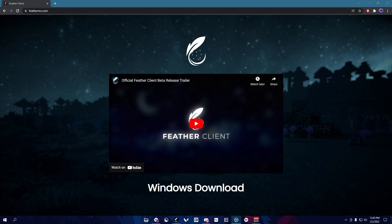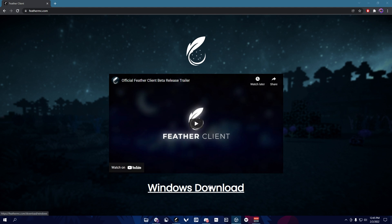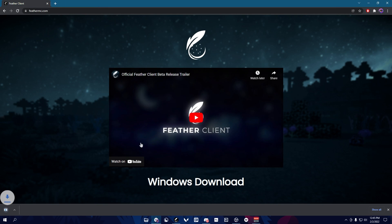So first off, if you guys want to download this client, go to FeatherMC.com. It's right now only available for Windows, but just press the link and it should take you right there. You've now downloaded FeatherMC.